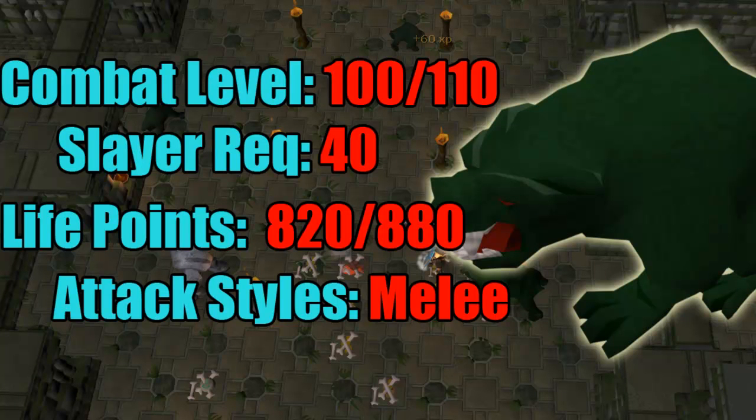Now the terror dogs are level 100 and 110 - there are two sizes. The little tiny ones you can see in the background are level 100, and then the big ones you can see me meleeing, and the one on the right of the screen, are the 110s. These have a slayer requirement of level 40, so nothing too major. The life points are 820 for the 100s and 880 for the 110s, so it's barely any difference. You will clear the whole room anyway if you're going for the full method.